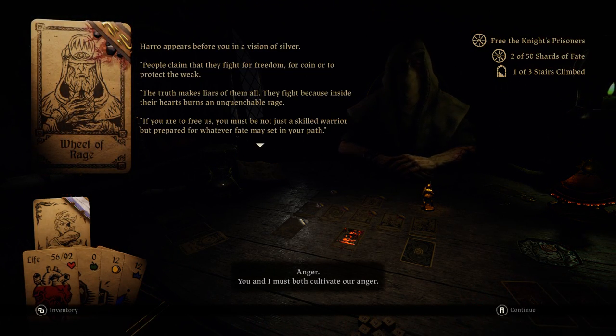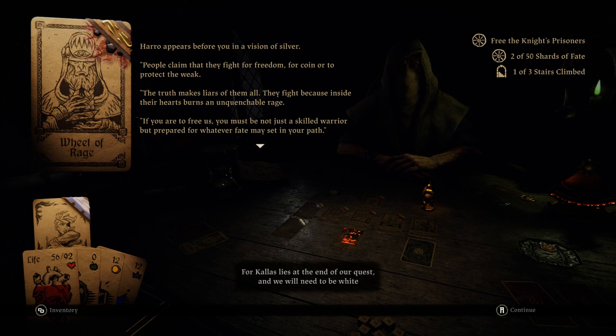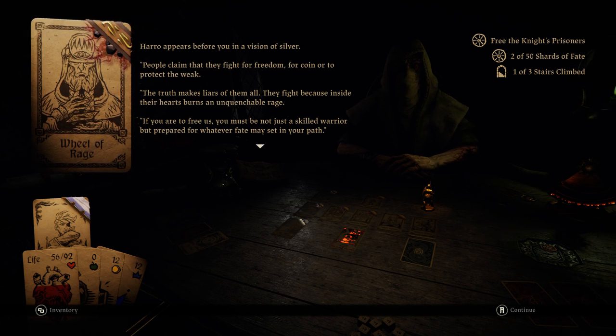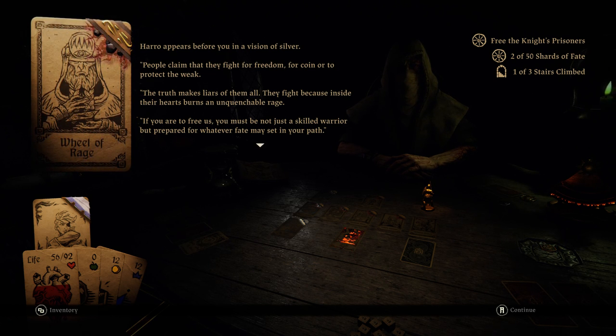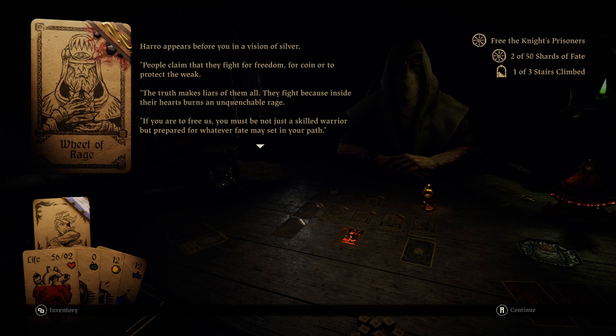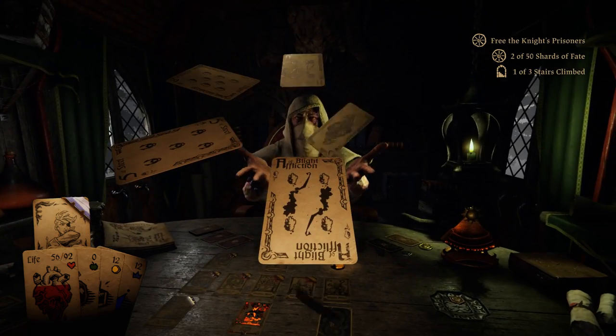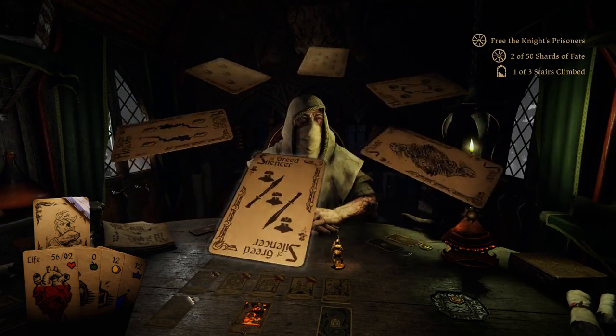Anger. 'You and I must both cultivate our anger, for Kallus lies at the end of our quest, and we will need to be white-hot in our rage to defeat him.' The Wheel of Rage — Harrow appears before you in a vision of silver. 'People claim that they fight for freedom, for coin, to protect the weak. The truth makes liars of them all — they fight because inside their hearts burn an unquenchable rage.' Alright, here we go again. Holy crap, that one's spinning fast.